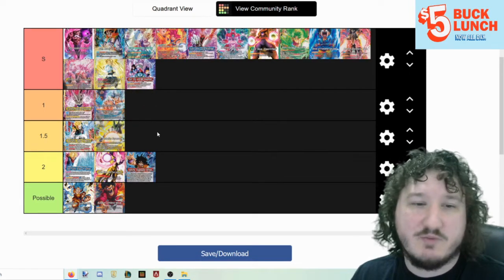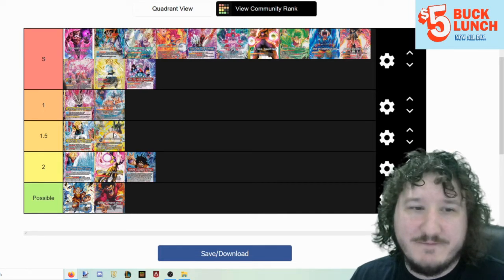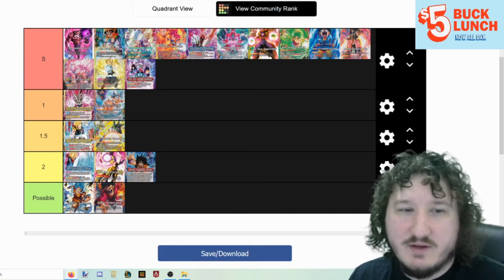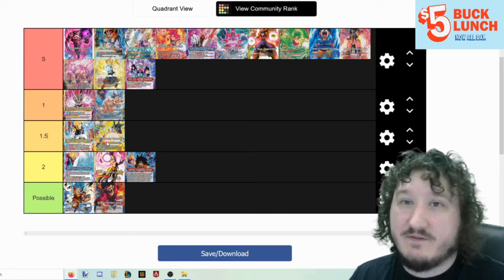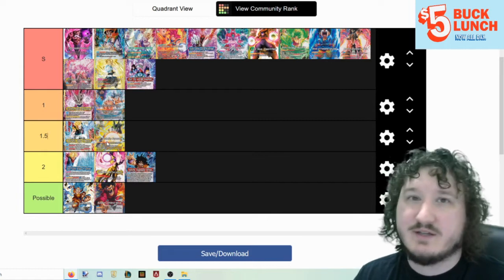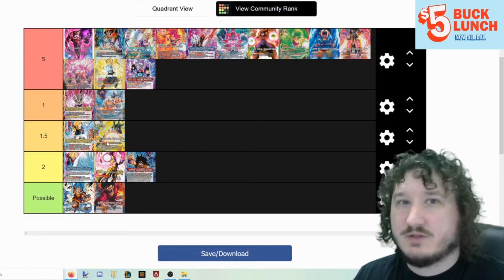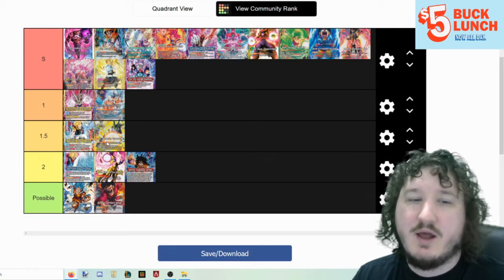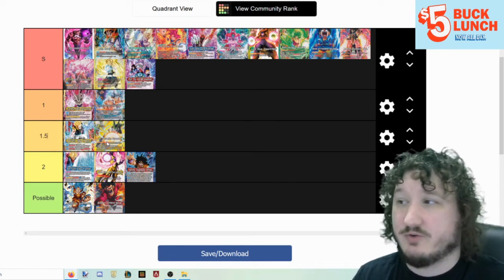Cell Perfection Surpassed is tier 1.5. Cell is very strong — it's another late game deck though, and I'm not sure it's better than the Sun Shenron deck in terms of late game. But it is very powerful, and being one of the surge decks that wasn't hit by the banlist also makes it very powerful. It has a very good game plan, the new Cell support card in the set is really good. We just have to figure out the best list, but I think it's going to be a very strong deck and possibly a contender for tier 1.